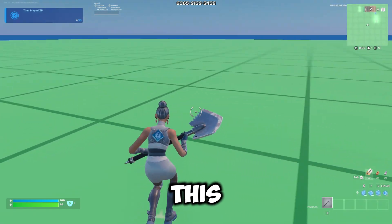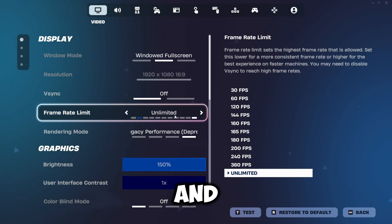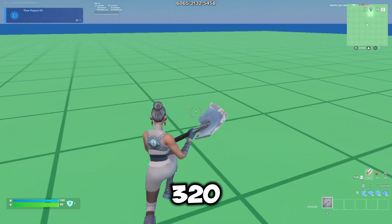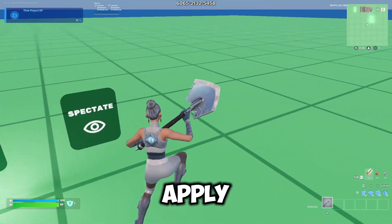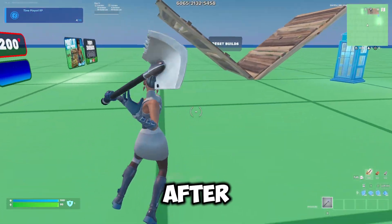I've just loaded into this creative map on stock Windows. As you can see, I am playing on performance mode and unlimited FPS. In the top right, you can see I'm getting about 200 to 320 FPS, and it is dropping a little bit. So we're going to go and apply the Ultimate Tweaks, and I'm going to be showing you guys what my FPS is like in this map after we've applied.